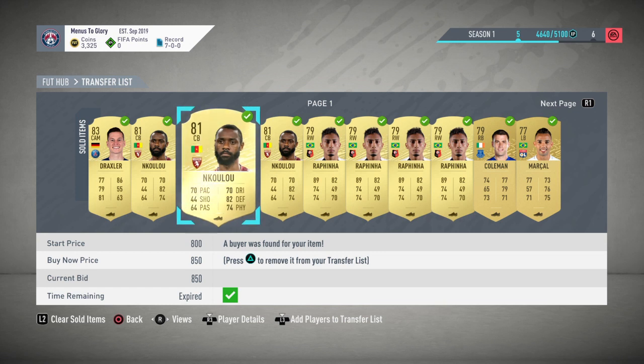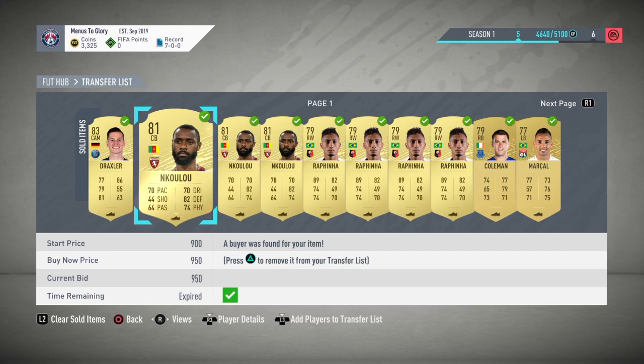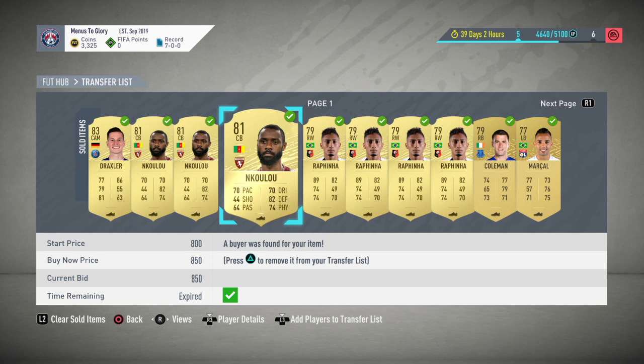If you're buying Nkulu at 700 to 750 coins, you can list him for 950 or 1,000 and just put him up for the hour. If he sells, he sells — you've made profit. If not, you've not lost a thing.